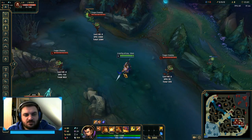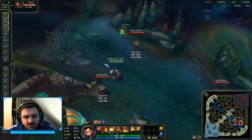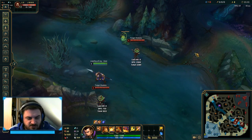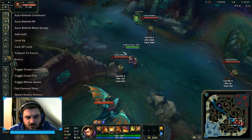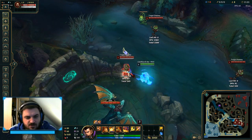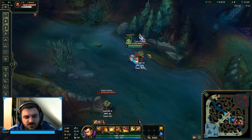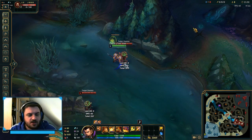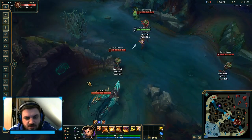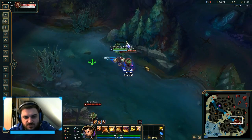The first trick I want to show you is the immediate knock-up. You use both parts of the Q on one target, then charge or flash onto another target to immediately knock them up for a good surprise play. For example: auto attack the first target, use Q twice, then charge onto a second target to instantly knock them up. If you have flash, you can also flash onto the target to get the surprise knock-up.